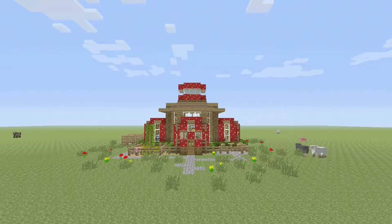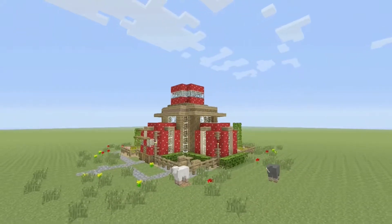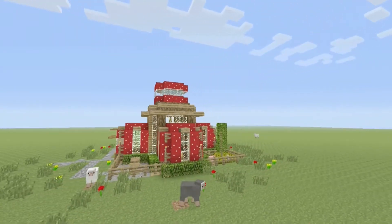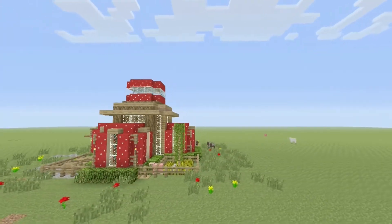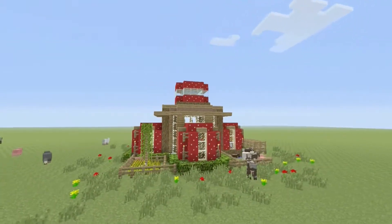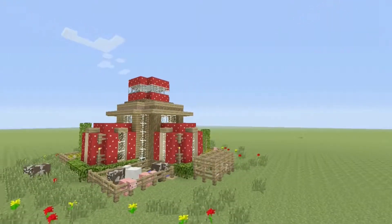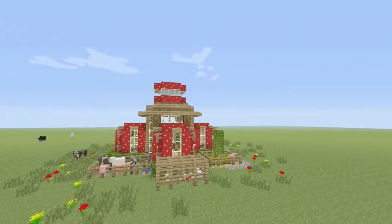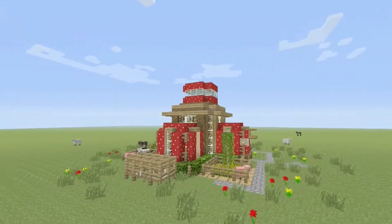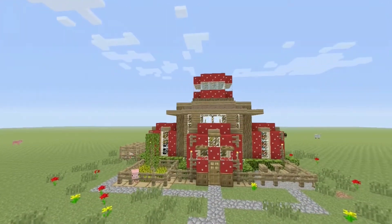Alright guys, we're back. At this point the house is complete. I'll now move on to a 360-degree view of the house, and after that give you a further in-depth look at the exterior, then move on into the interior. I'm really happy with the way this house turned out. Feel free to pause the video if you wish to make an exact replica or to get some ideas you may want to implement on your own house.